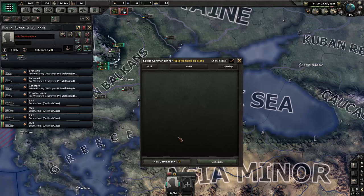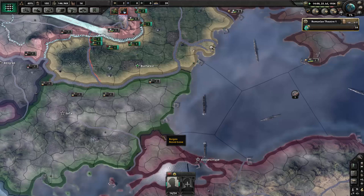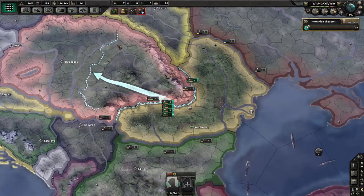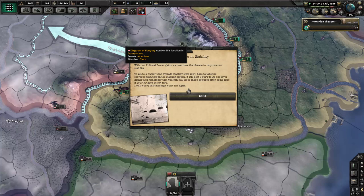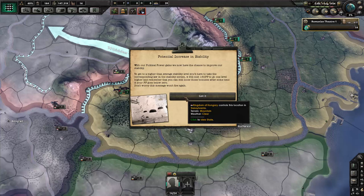We got some ships — we can get one for free, let's grab it. We'll just put these guys in the Black Sea for now; we'll probably have to use this fleet later. We remilitarized the area, so our guys are going to spread out a little bit. There's also a potential increase in stability — when our political power gains we now have the chance to improve our stability.